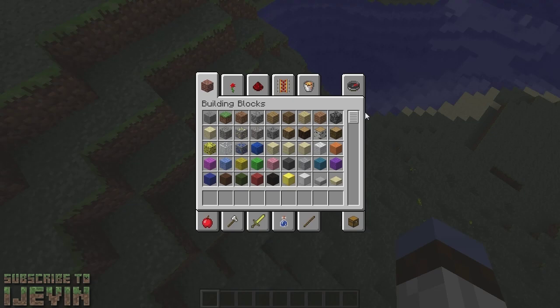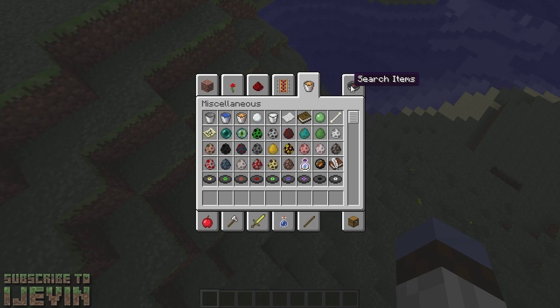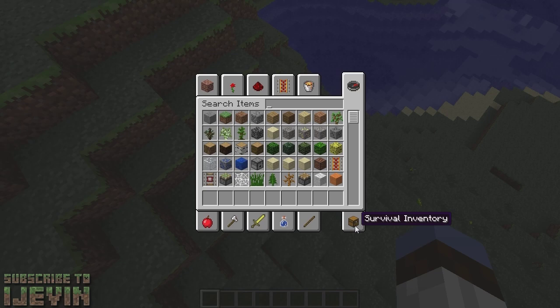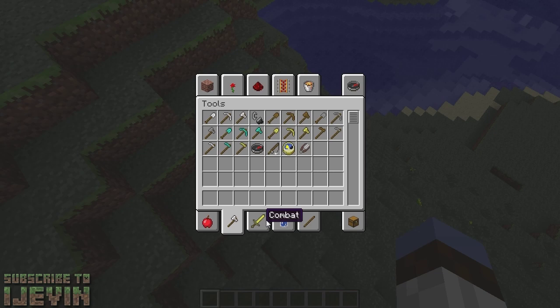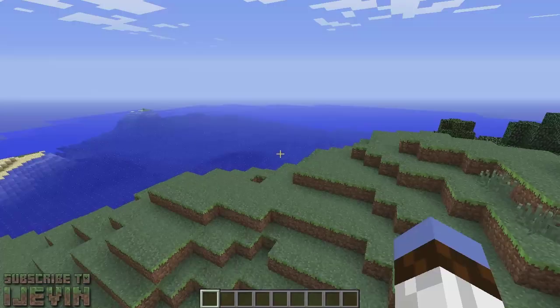Moving on to the creative inventory — this is the new creative inventory. You can actually see your survival inventory as well. They've separated things according to different categories: decorations, redstone, transportation, miscellaneous, and things like that. Clicking on 'Search Items' will allow you to type in and look for your items. There's also a little chest that shows your inventory. Overall, the new creative inventory GUI is just amazing — I like it way better than the old one.